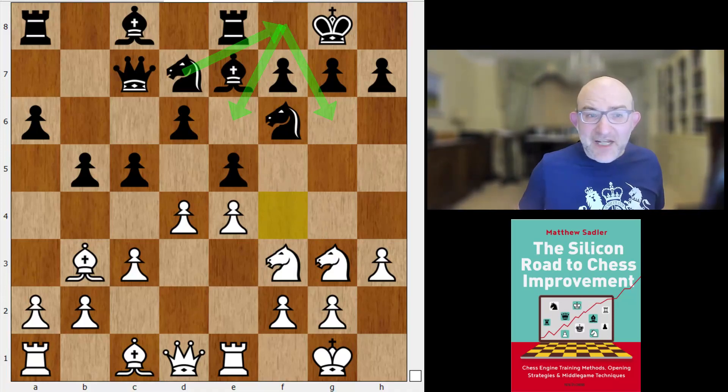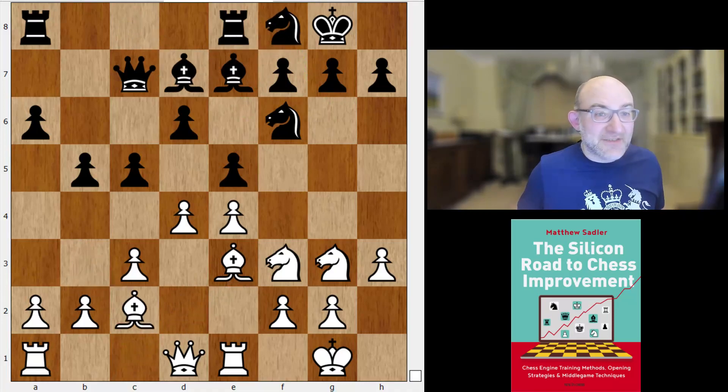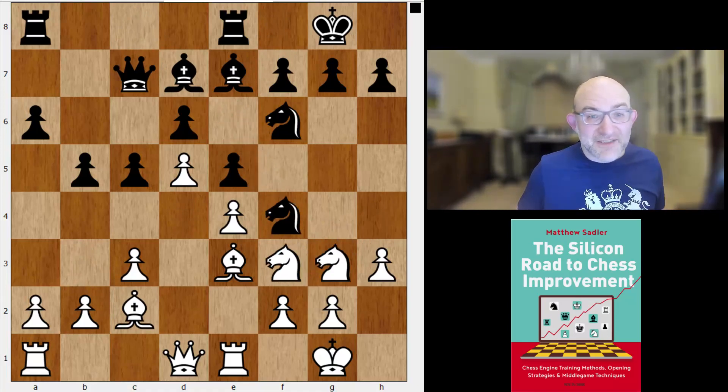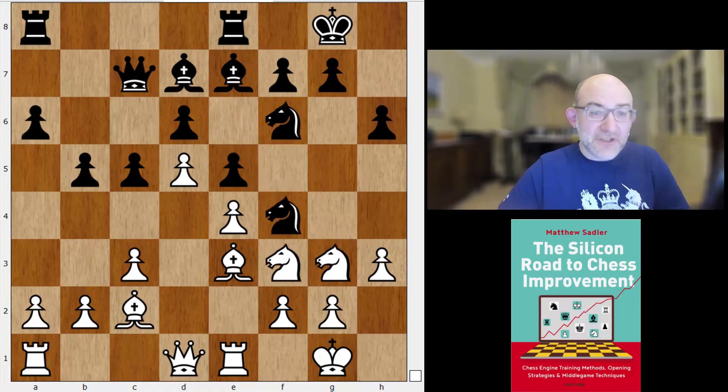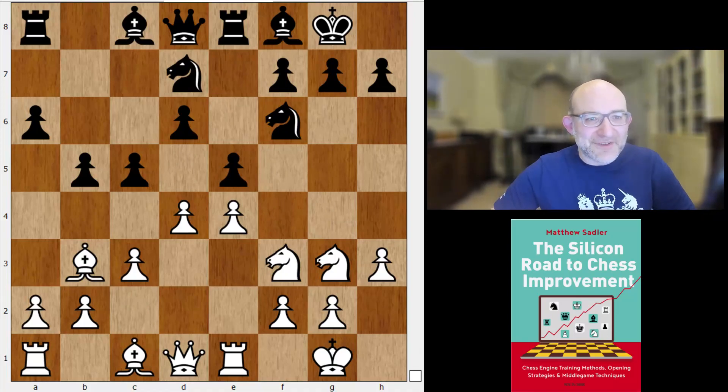I put it on Leela at 105 million nodes, which for Leela is quite a bit, and Leela came up with the line bishop d7, knight h4, knight e6, d5, knight f4, knight f3, h6 — quite reasonable for Black. So queen c7 might be interesting, but bishop f8 is a very normal Breyer move — absolutely nothing wrong with it. It's just a choice of plans.